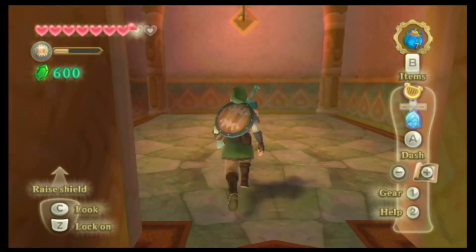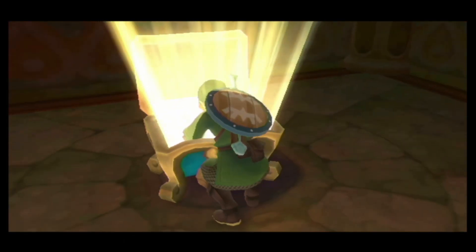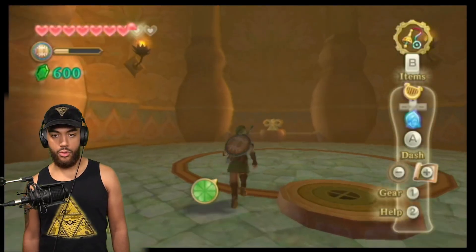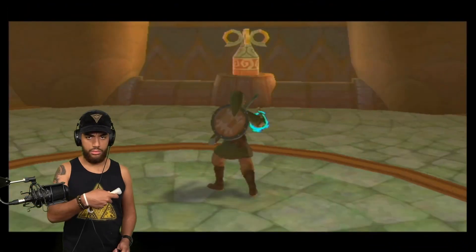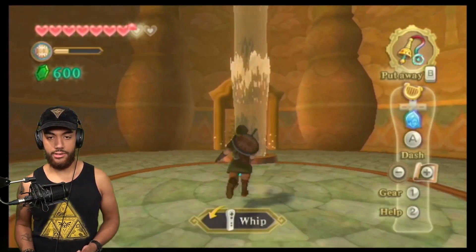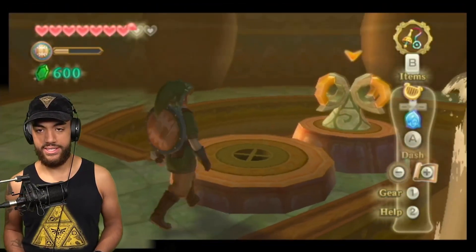Whatever's in here is probably the tool I'm gonna use to deal with this. I got a whip! Now I'm assuming we use that whip for whatever this thing is. You just whip it — I almost said something else. Nice, now we can really start traversing this dungeon right here.